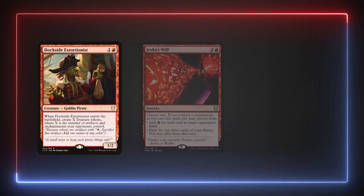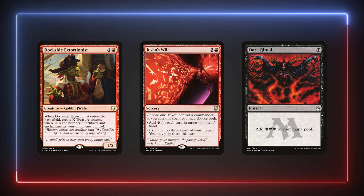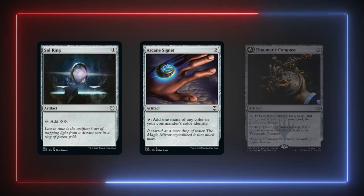Starting off with our ramp and mana base — while I normally don't run fast mana in my decks to help balance with the pod I play in, some honorable mentions are Dockside Extortionist, Jeska's Will, or Dark Ritual. In these colors our ramp is limited, but remember if colorless can do it so can you. We're running my three auto-includes: Sol Ring, Arcane Signet, and Thematic Compass.